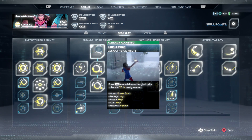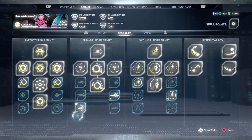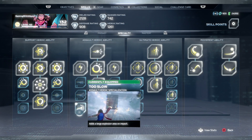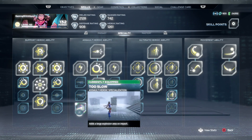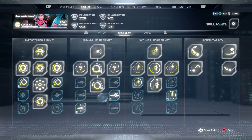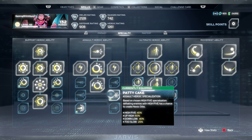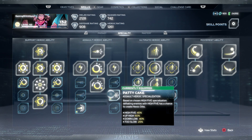Moving on to the assault heroic ability — the High Five. On the left side I went with the bottom one, Too Slow, which has less damage but is more of an area effect so it hits more enemies. On the right side I like to always get heroic orbs back, so I went with the middle one — Too Slow gives a 25% chance of getting a heroic orb back. Let me show you an example of this.